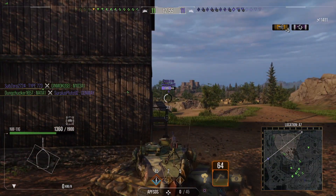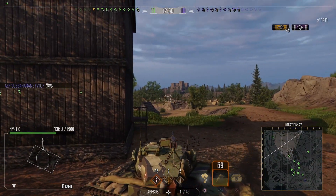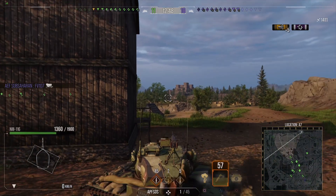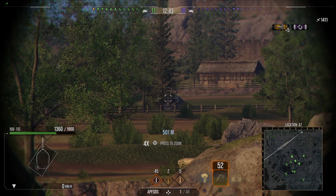The speed of this tank is 61.24 with a 20.9 reverse — they couldn't round up, because why not — with a power-to-weight ratio of 21.5. And the FE 107 just killed itself.